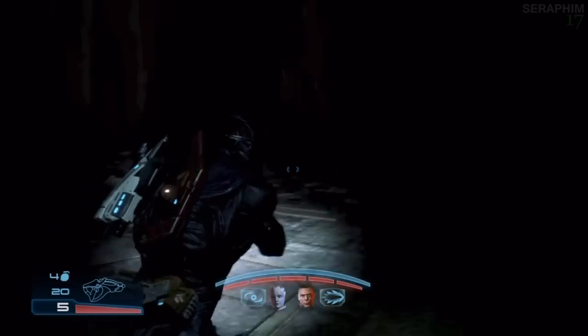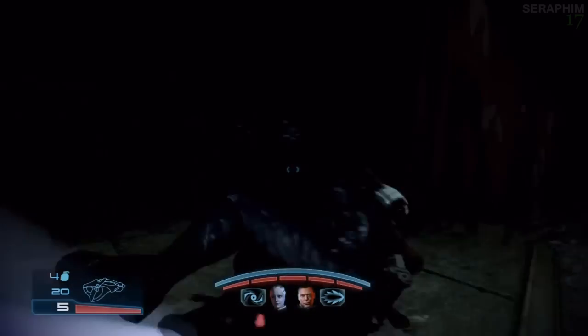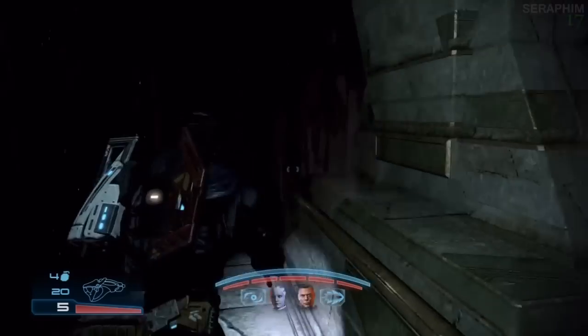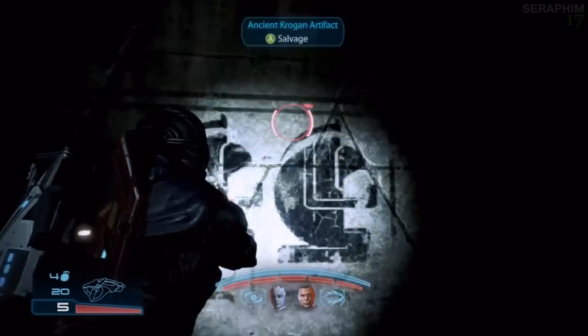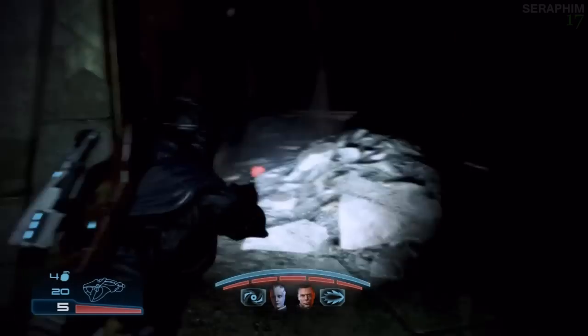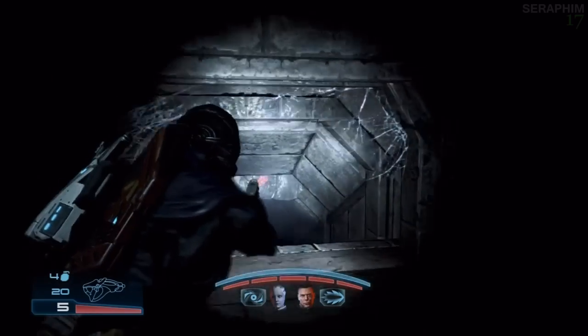This is the section where you go with your flashlight on. If you do have the shotgun and you hold the trigger — because it is a charge weapon — it will actually illuminate these corridors and it makes it a lot easier to see, because there are hieroglyphics on the walls. I think there are three; I only get two in this video. For each one that you examine you do get quite a lot of money.